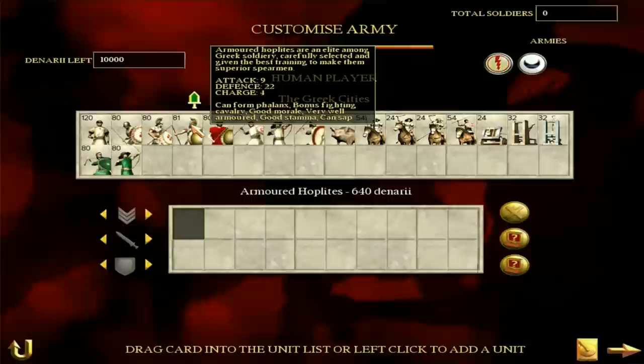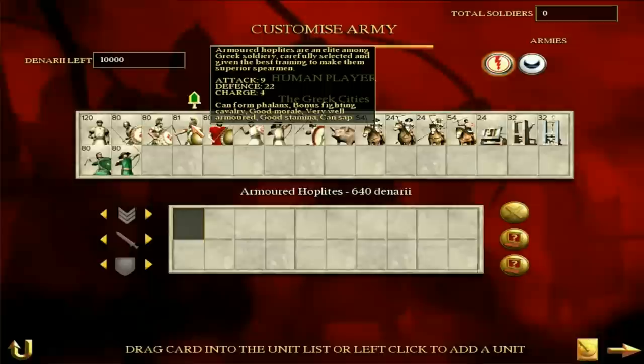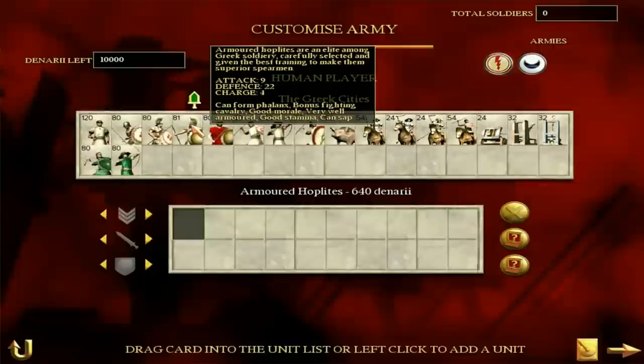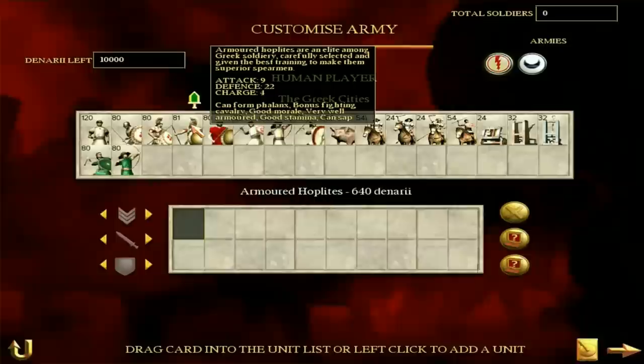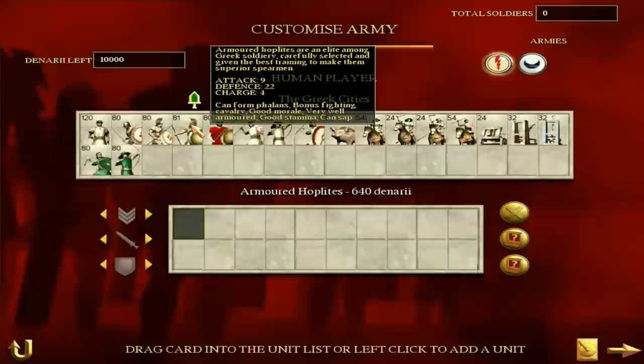Armored hoplites are pretty scary, particularly with experience and armor rating upgrades. Their attack of nine seems underwhelming, but bear in mind they have a charge bonus of four and a bonus against cavalry. It's mainly their defense — these guys will stand up all day and fight. They won't break because they have good morale, good stamina, and are very well armored. If you have cavalry and charge into these guys, you're not going to win. These guys are tough, tough lads. Particularly if you want to defend a city, have them at the gates.